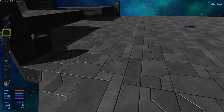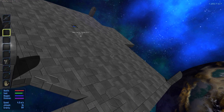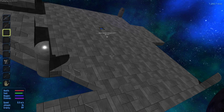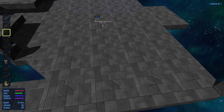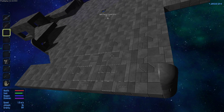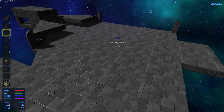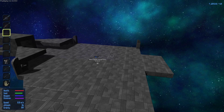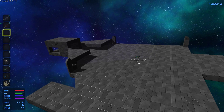So this is going to be the entrance to the hangar, and this will be like a little lookout position — I'll think of something. Basically that's all the work I've been doing on this ship. It's a big update, nothing too special, but I'm going to continue working on it.